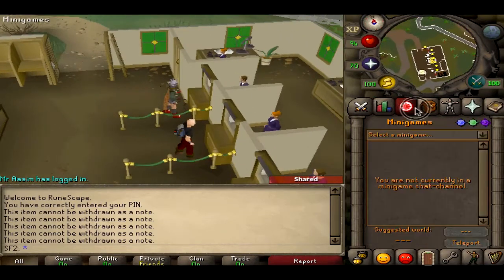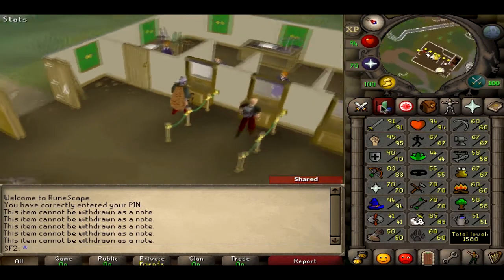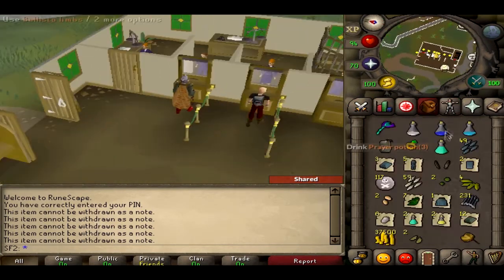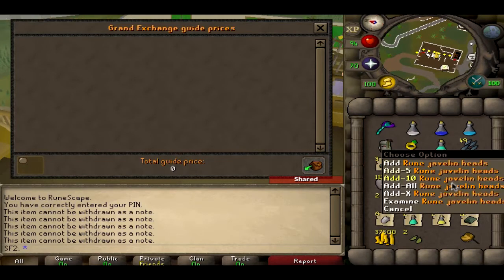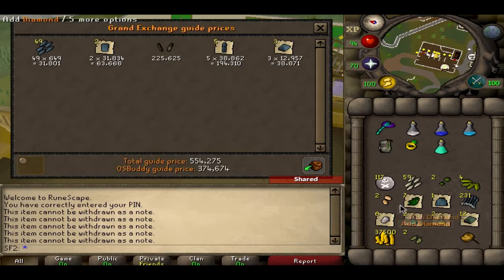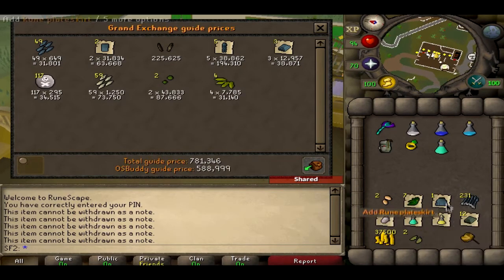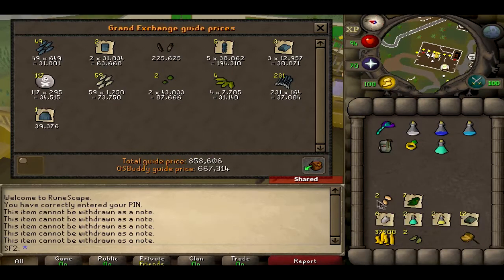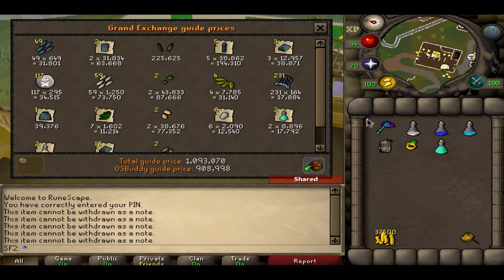Hey, what is going on guys. We just completed one hour of killing demonic gorillas, and now let's do the price check on the loot. We're adding them one by one — 49 javelin heads — and looking at the OSBuddy price, because some items such as the limbs are slightly incorrect. This is from exactly one hour of killing these on a slayer task.